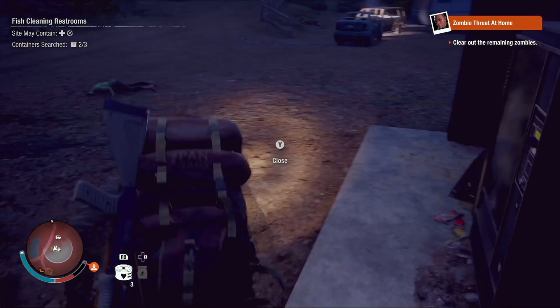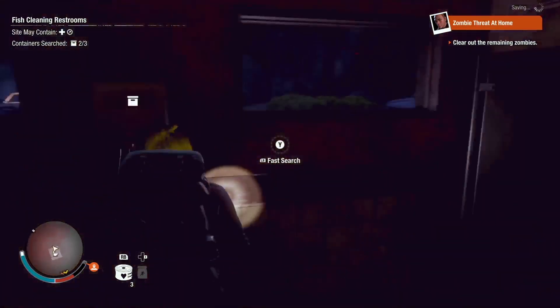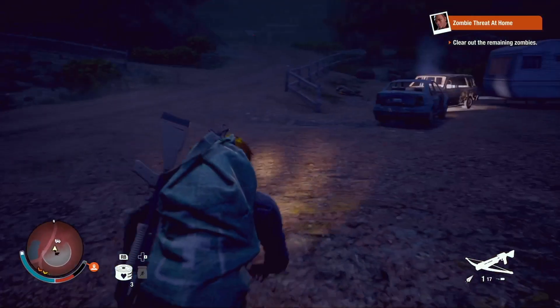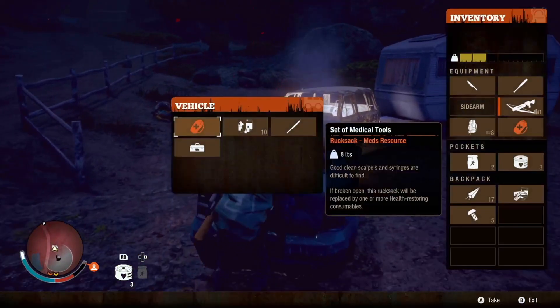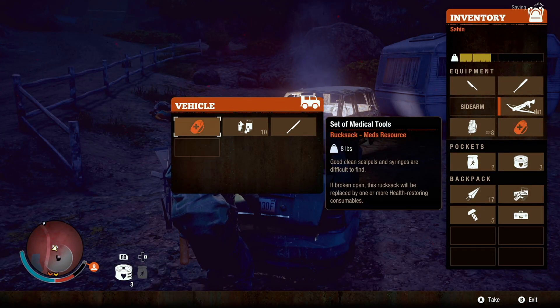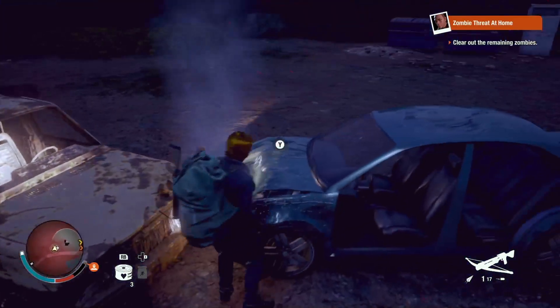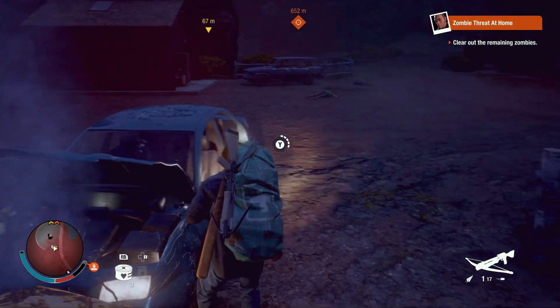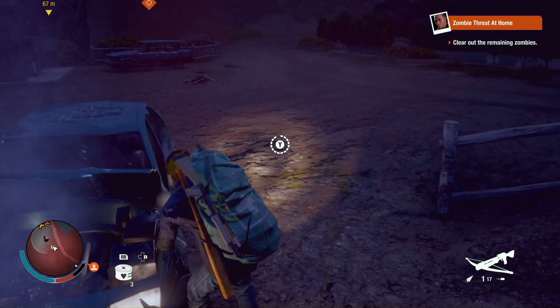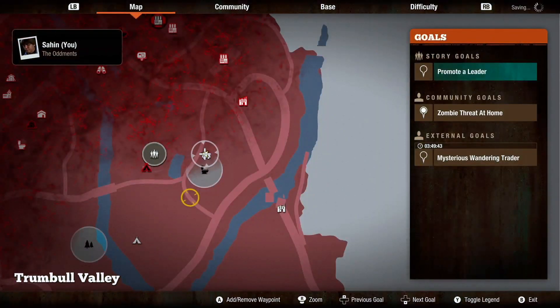Oh it was up here — it's a fast search anyway, oh perfect! We're gonna throw this in the back. Whoa, we have a lot of stuff back here. We have another toolkit! All right, let's fix this up — we have two rucksacks of meds, so I think we're gonna go back home and clear out the remaining zombies.